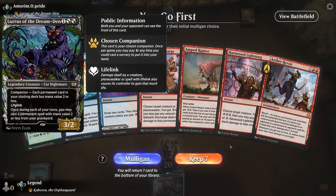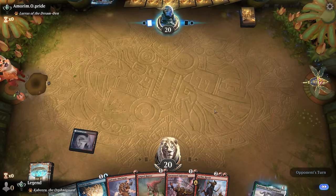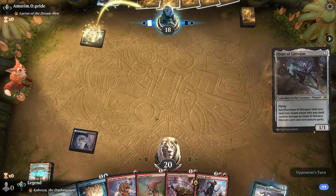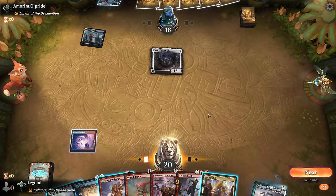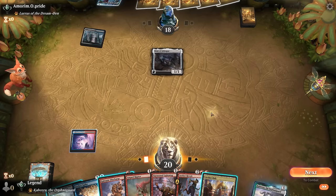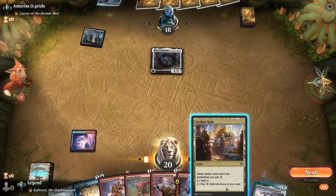We're on the play facing an Allura deck, happy to have lots of cheap removal. I'll keep up Discharge turn one — plenty of one-drops to target — and then it's all about getting to the late game. It turns out it's a blue-white affinity-style deck with a bunch of Thopters. I'll maybe still keep up Etherspike; if they play the Thopter generator we can still take it out before it gives them a Thopter in their upkeep.